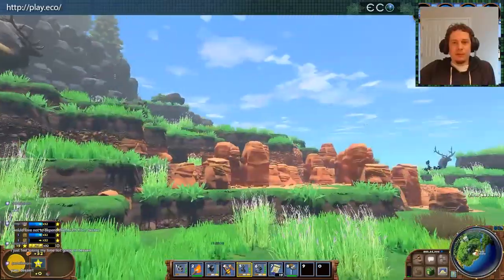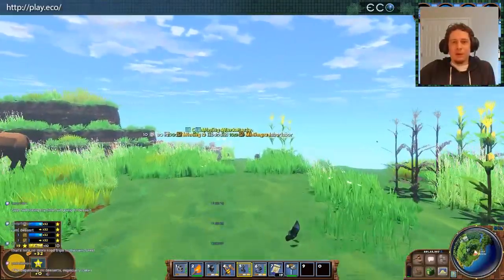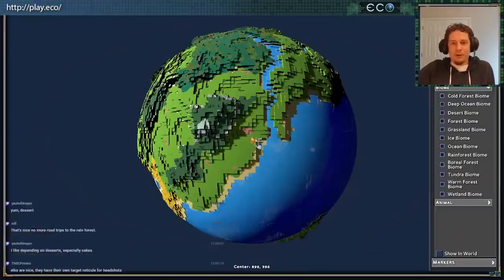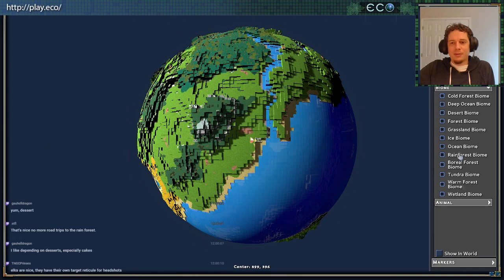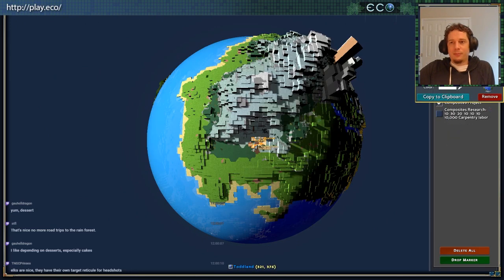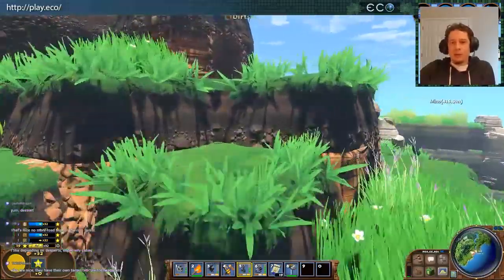I think we're almost back where we started now. I'm headed back to my mine. You can see my work parties — you don't have to leave that marker on the screen all the time. But it is a nice thing for people to know there's a work party here, come help. I have a feeling that's going to be a huge part of the economy early on, especially because you can get experience that way.